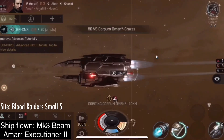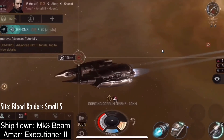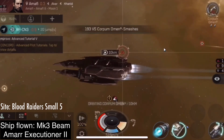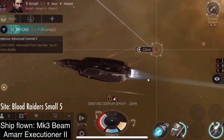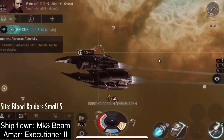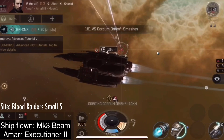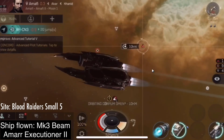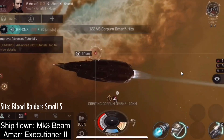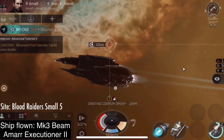There goes my perfect score on EVE Echoes. I thought all that time in EVE Online would have prepared me, and maybe I could go all of EVE Echoes never losing a ship. Never mind. I don't know — is it better or worse that it was NPCs that killed me? Because I'm still an elite PvPer then, right? A player didn't kill me. I still have a 100% kill to death ratio against other players.